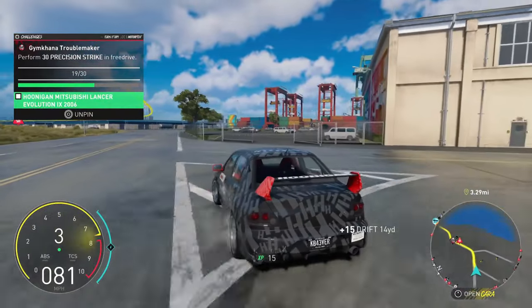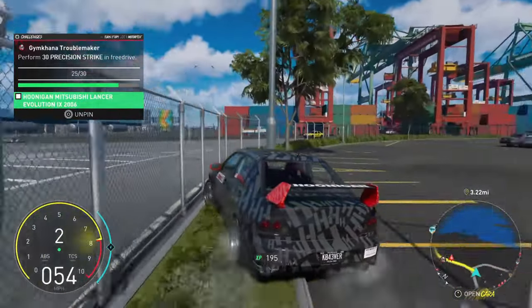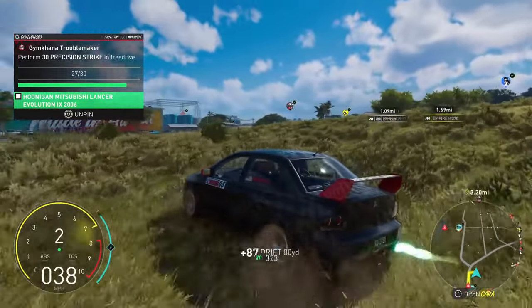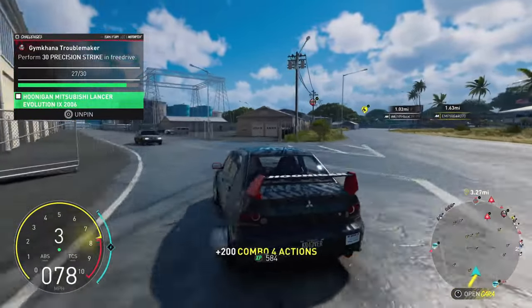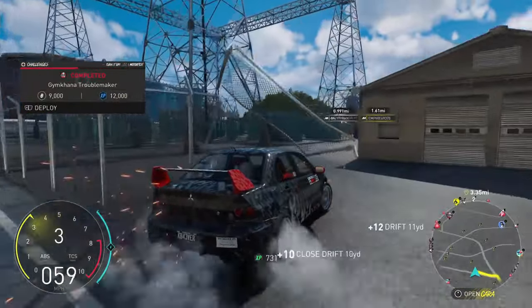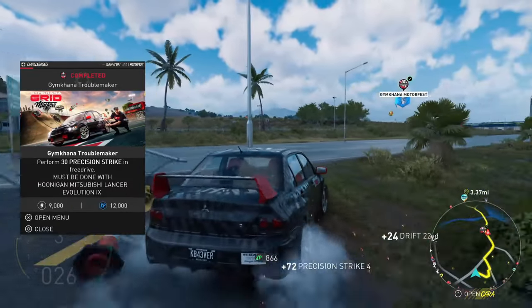The difference with the Audi and also the Mitsubishi is you'll have to do 30 precision strikes in free drive as well. For this I'd actually recommend heading into the Gymkhana Parkway and going after those weird green things around the circles. That way you can go around the entire circle the whole time and get this done insanely quickly.